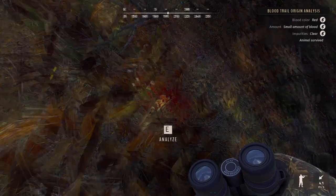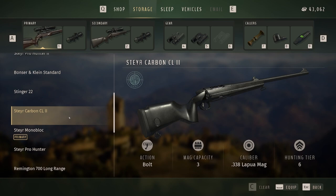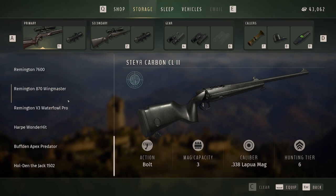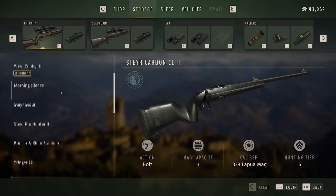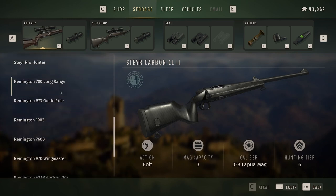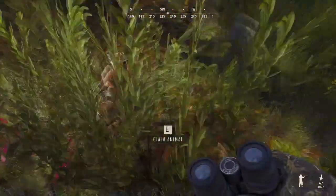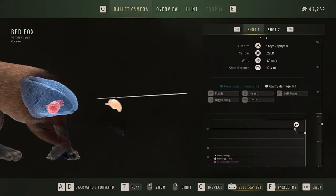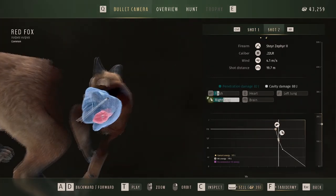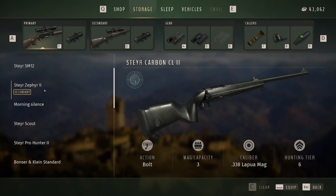There's always a different type of play style. If you want to drop something like a bison, you might want to run a tier 6 rifle so you don't have to track it as long. Same with elk or moose — just put it broadside into a lung and let it go. You don't have to have as much patience lining up that shot. Just be aware that if you run a higher-powered rifle, you'll need a secondary to get to lower-tier species.